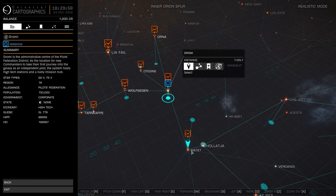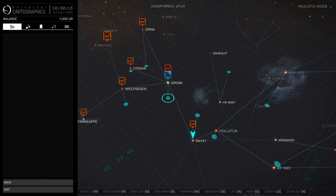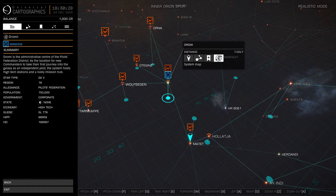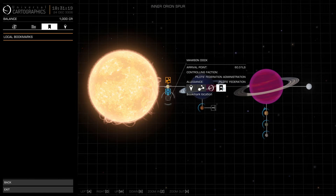Let's open the galaxy map. It is targeted on the Dromi system. The galaxy map can be kind of weird sometimes. All these systems with the little wings over them are the newbie area. We start out here, and once we leave this area and dock somewhere else, we lose our permit to come back — ever. It's isolated from the rest of the game. So let's go ahead and open the system map instead.